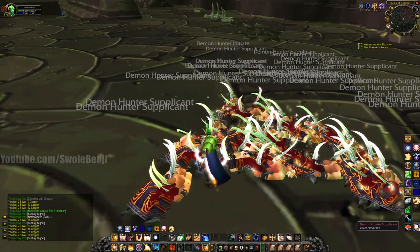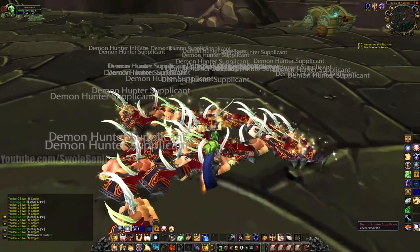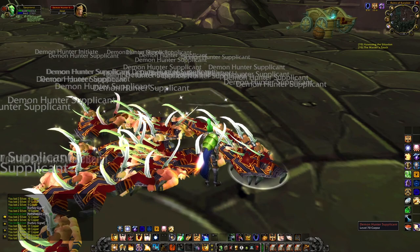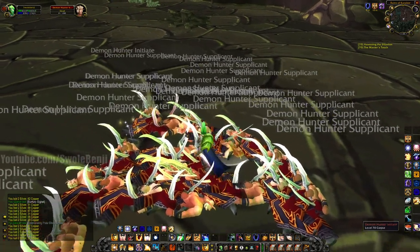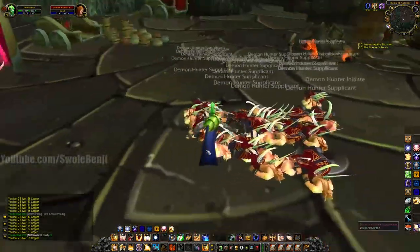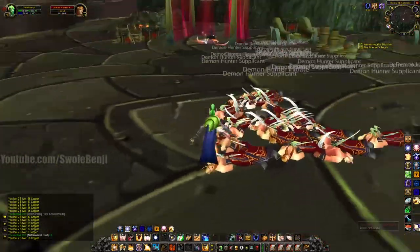Look at all the loot I'm getting. Scryer chads represent because I'm getting Sunfury Signets — so easy rep, very easy rep. It's just free money. Look at all the silver and all the cloth I'm getting.